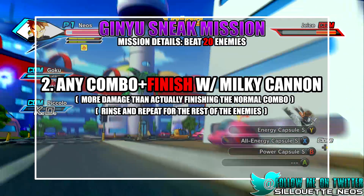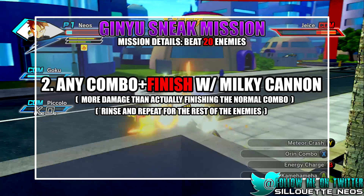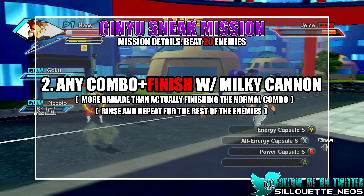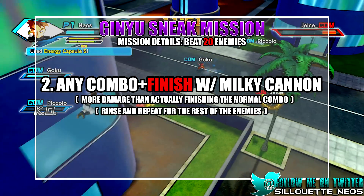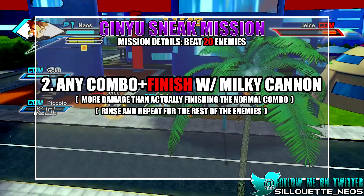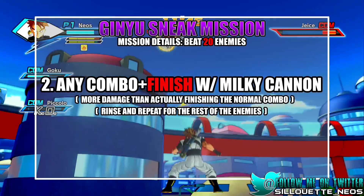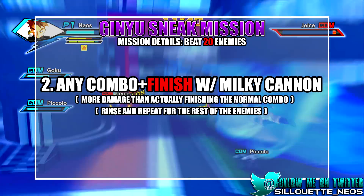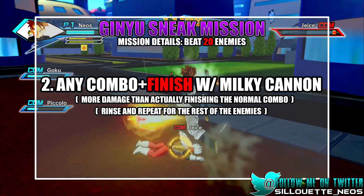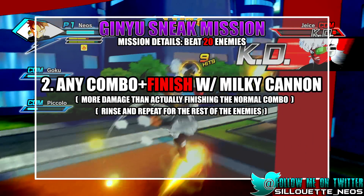I'm sorry I don't have the actual gameplay footage for this — it was too late by the time and I just don't want to go back and make another character to redo this mission. So I'm just giving you guys the tips and tricks. What I was saying is: just do a normal combo, and by the time you almost finish that combo, you will have one bar of Ki — which is enough to do the Milky Way cannon. I'm sorry I don't know the actual term, but you guys know what I'm talking about.